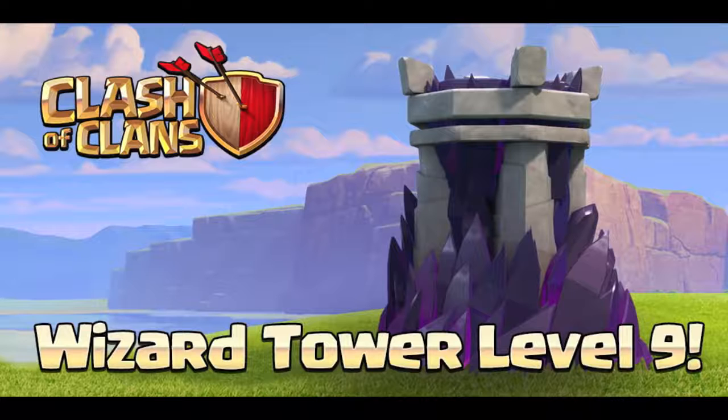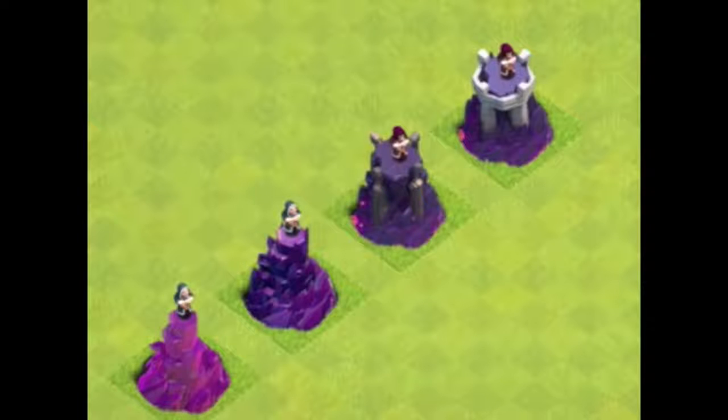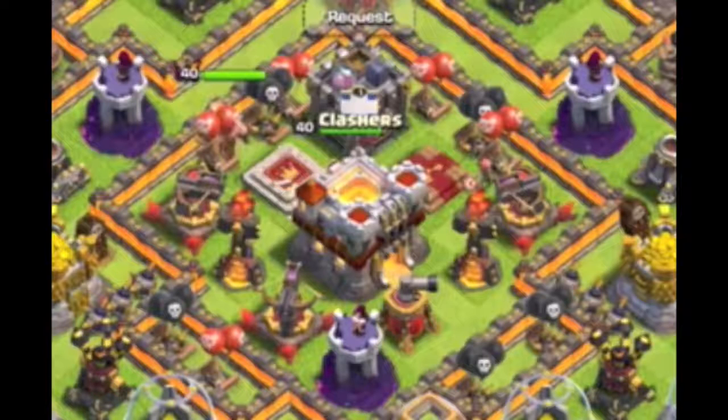Wizard Tower Level 9 is coming in the new update, and there it is — you can see how it's already starting to match the Town Hall 11 theme. If we jump across to see it in the village itself, look at that new improved Town Hall 11 — that looks so much better than the last visual we got, in my opinion, and just matches the walls much better.